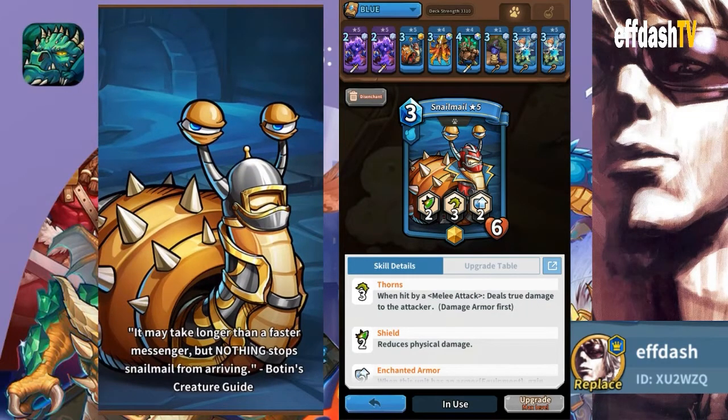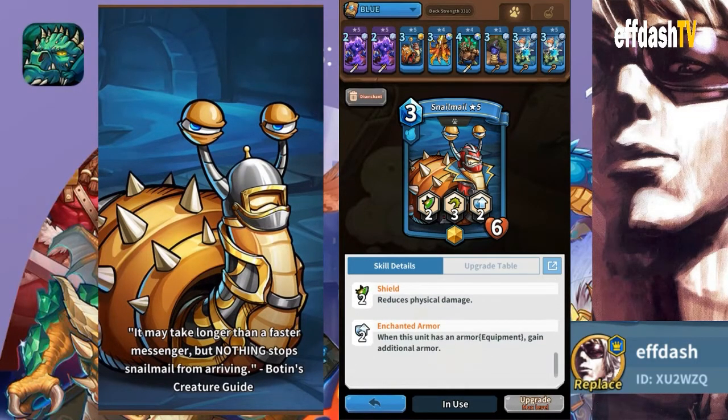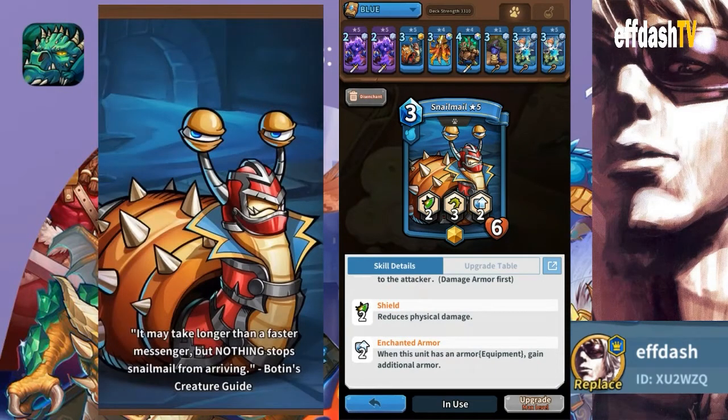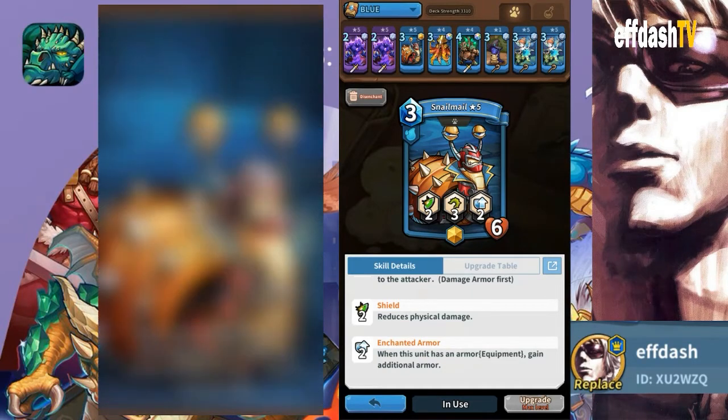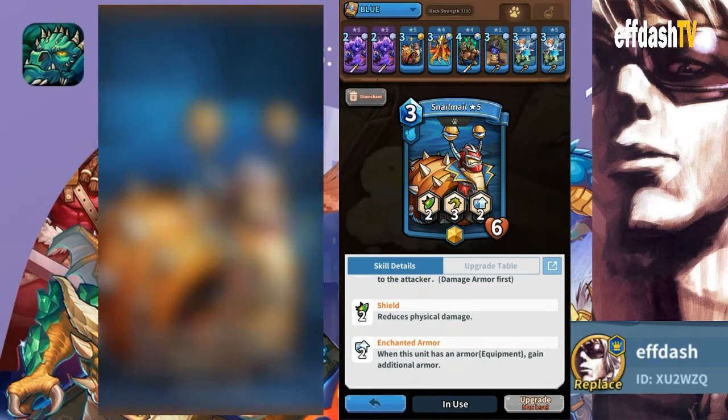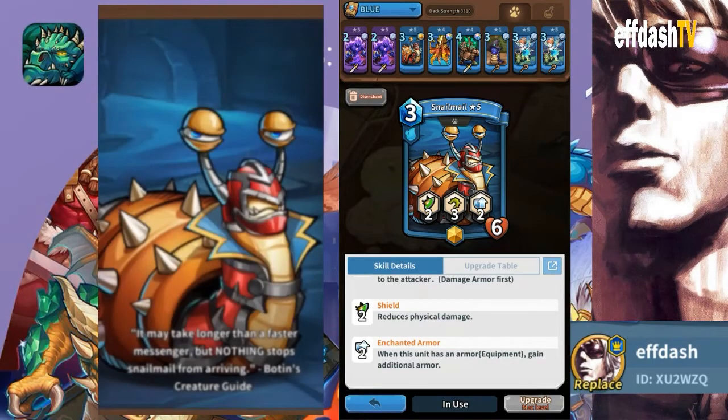He's got two physical shield and enchanted armor, so this is really good with armors that increase your physical resistance — which we'll talk about — because what really makes Snail Mail great is not necessarily that he's so good by himself, but all the armors that he can wear that make him even better.